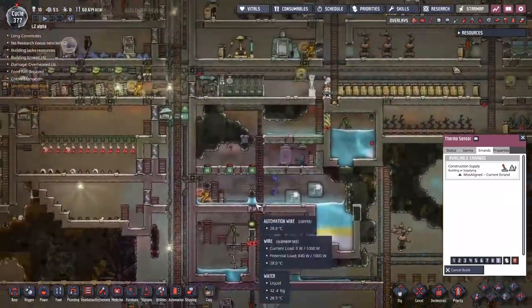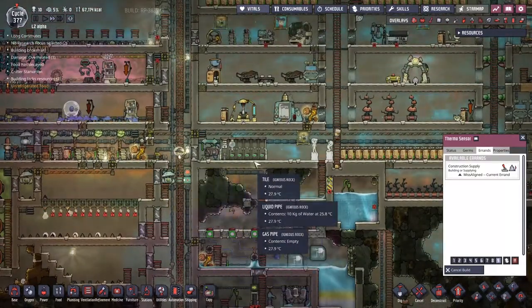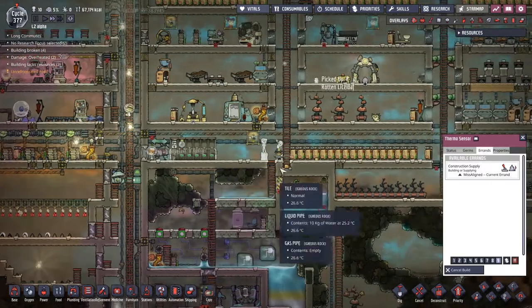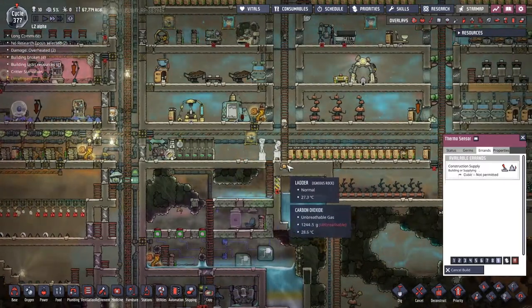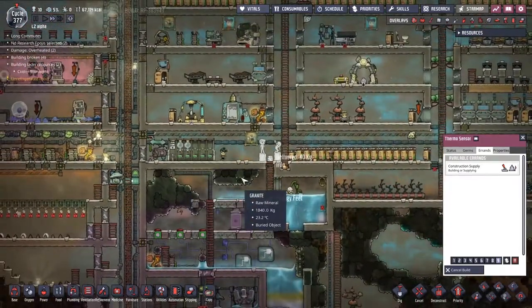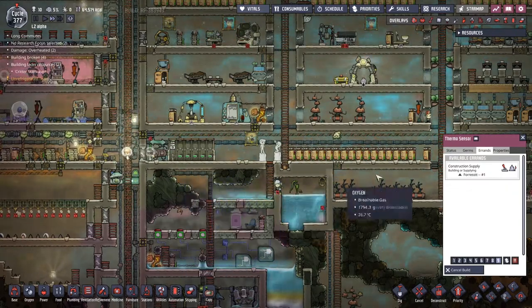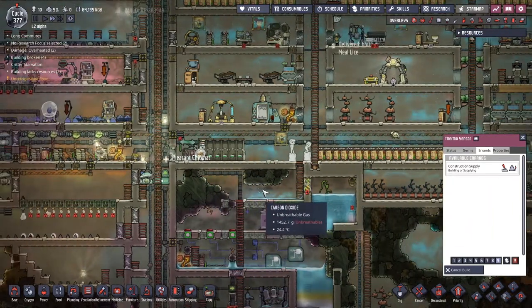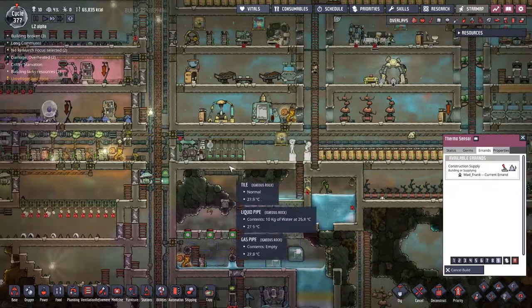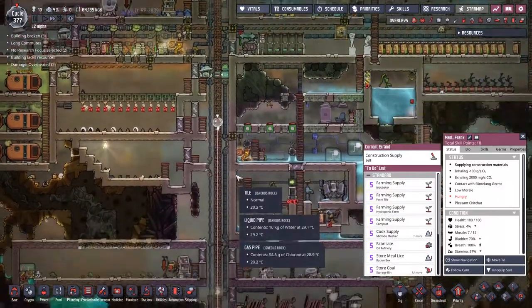They pick up the iron and they drop it. I've got a feeling it's because the suits are being reinvigorated over here, so nobody makes it out with any iron - which is actually a really big problem. Mad Frank has finally made it out with some iron. It took a while, but here we go.